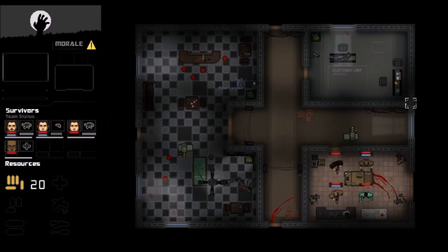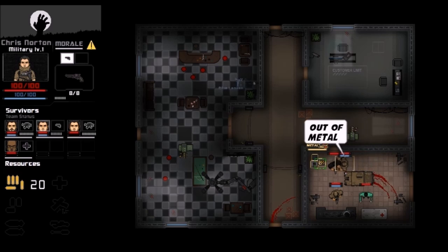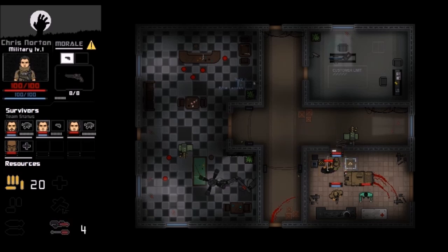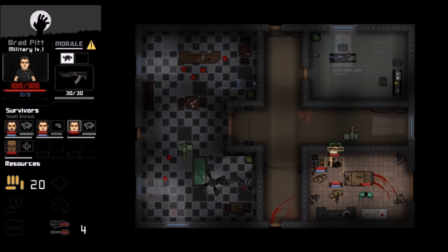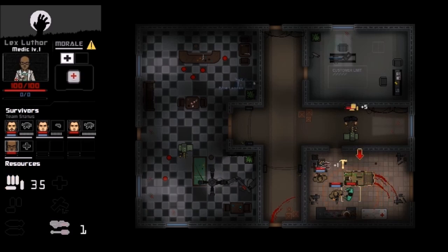Let's go ahead and hit start. I've only played for five minutes — like I was saying, the game crashed on me, so I really couldn't get very far. But what you can do is have your team members interact with the environment, open doors — everything is done via left click. I'm crafting bullets here and making some metal here.